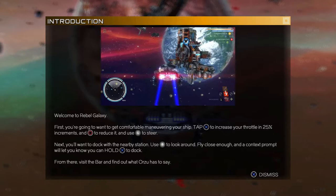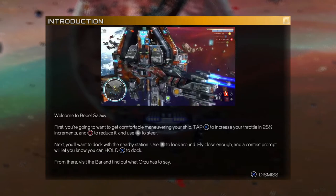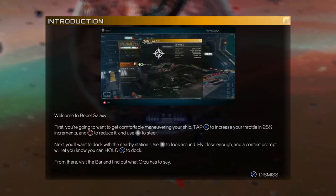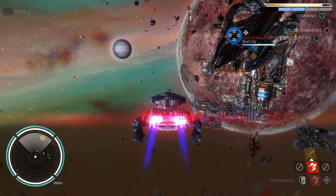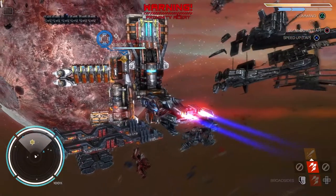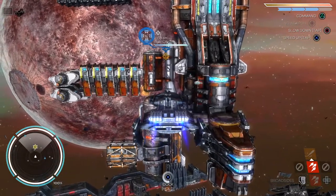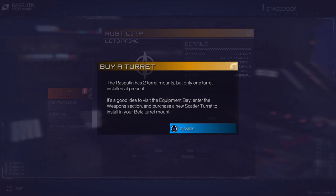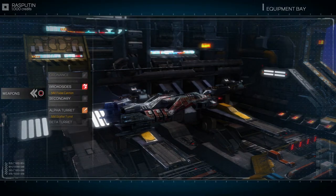First, you're going to want to get comfortable manoeuvring your ship. X increases your throttle, Circle reduces it, and left to steer. Next, dock with the nearby station — fly close and hold X. From there, visit the bar. The Rasputin has two turret mounts but only one turret installed at present — it's a good idea to visit the equipment bay and buy a new scatter turret. I think we'll do that now. How much is it? Yeah, go for it. I've got no money at all now — well, $250, but you know.